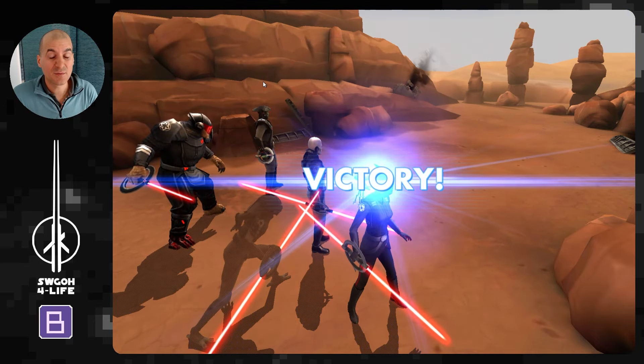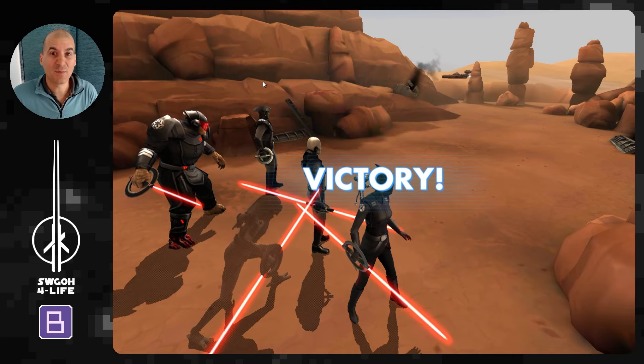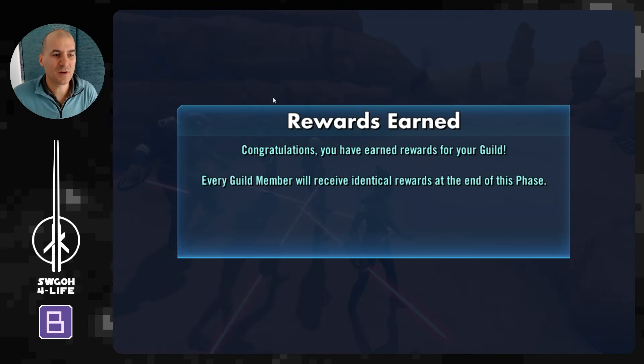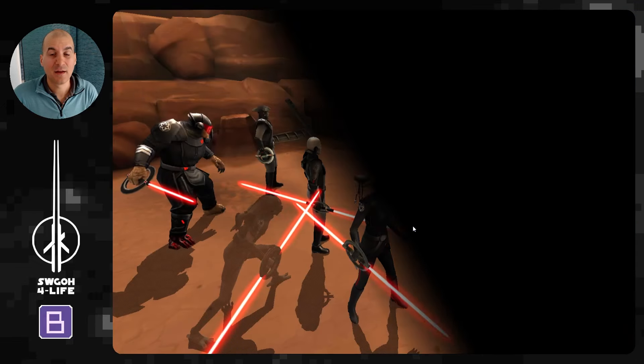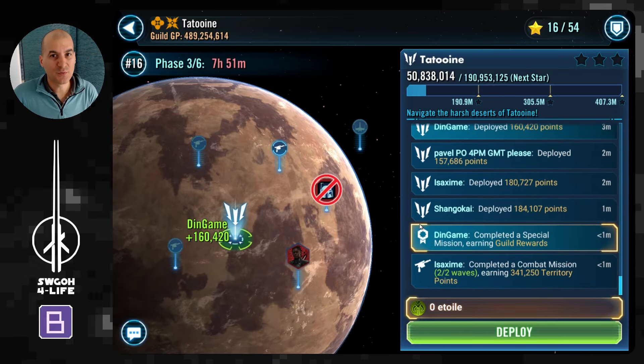So there you go — the Riva mission was initially a bit worrying regarding those thermal detonators, but as long as you adjust your turn order so that by the time Grand Inquisitor takes his turn there are six stacks of purge on one of the Jawas, you get tenacity up and wipe them out as usual. Kenobi doesn't stand a chance. There is some RNG involved — if Jawas stun two or three of your guys the battle gets tougher — so I'll be doing more testing over the next four or five territory battles, recording all my attempts and releasing an updated gameplay video. Thank you for watching; see you in the next one — have fun, enjoy life, and may the RNG be with you!